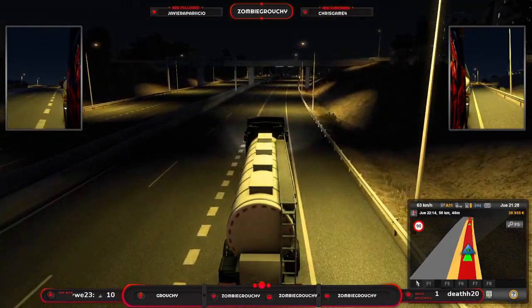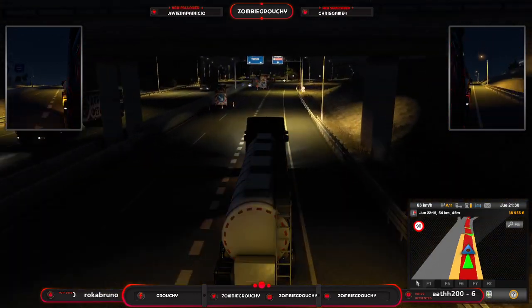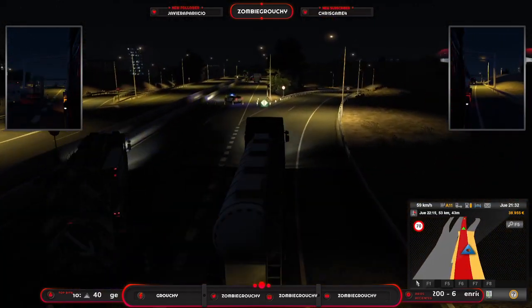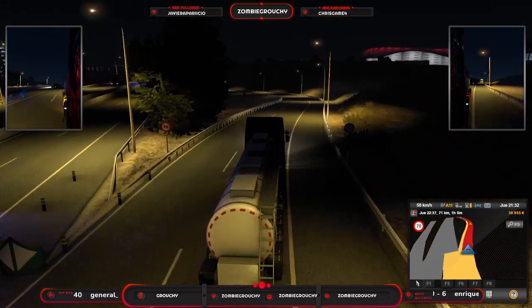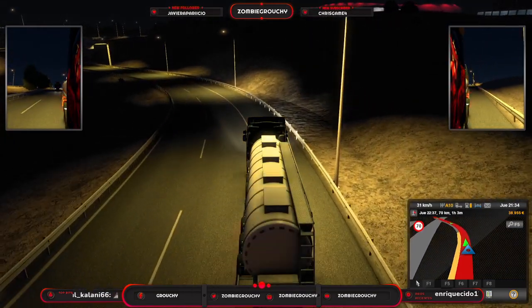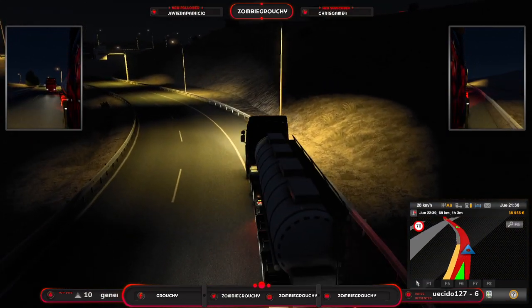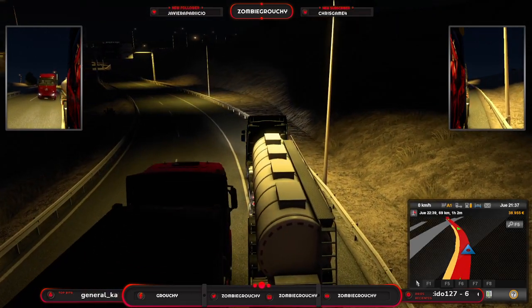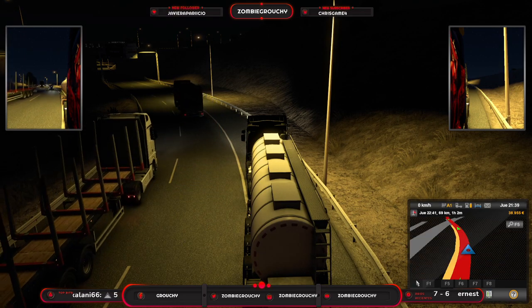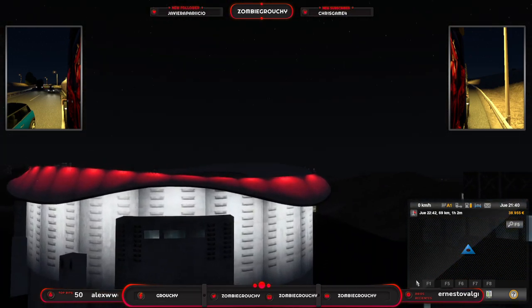Estamos un poquito mosqueados y decepcionados porque pensábamos que Madrid iba a tener un poquito más de detalle, y que vas a poder pasar al menos por el medio aunque solo fuera para poder ir a las empresas de los alrededores. Tenemos accidente. Por cierto, el Wanda Metropolitano — sintiéndolo mucho amigos. Vamos a aparcar aquí sin molestar a nadie. Tenemos cinco horas, vamos a poner la cámara cero y amigos y amigas, nos vamos a ver el maldito Wanda Metropolitano.